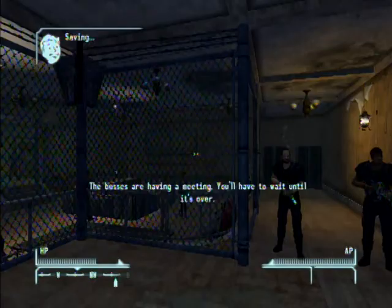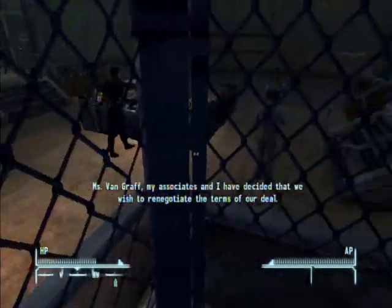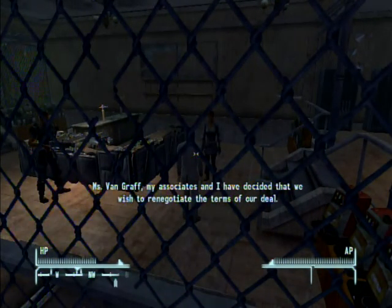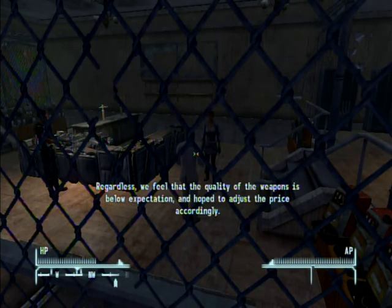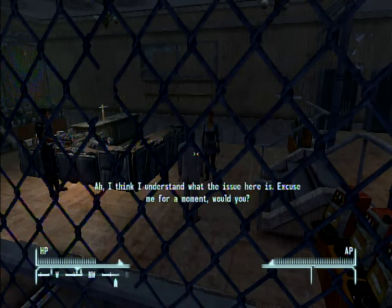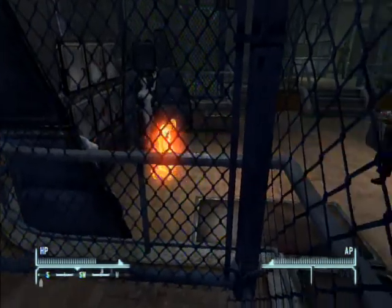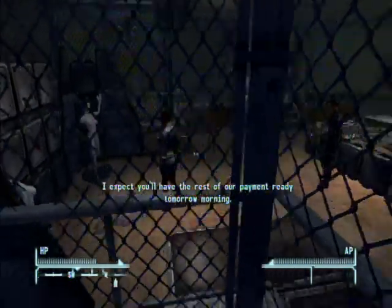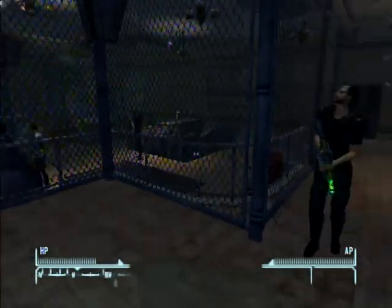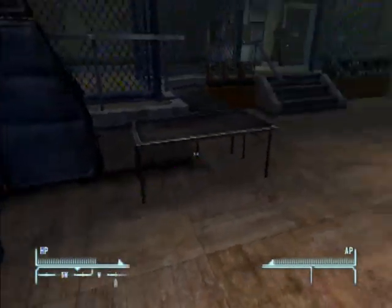The bosses are having a meeting, you'll have to wait until it's over. Mr. Soren, please get to the point. The second half of your payment is late and I want to know why. My associates and I have decided that we wish to renegotiate the terms of our deal. We feel the quality of the weapons is below expectation and hope to adjust the price accordingly. Never break faith with the Van Graffs, Mr. Soren. I expect you'll have the rest of our payment ready tomorrow morning. If we talk to him, he goes: you people are all fucking insane! Welcome to the Silver Rush, where only top of the line energy weapons can be found. What can I do for you? I'd like to see what you have for sale.